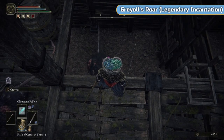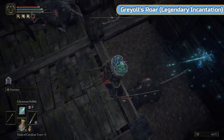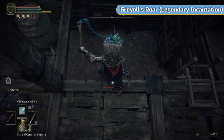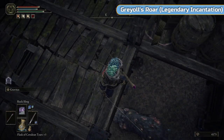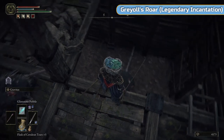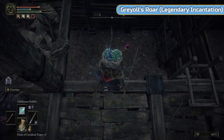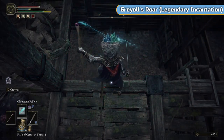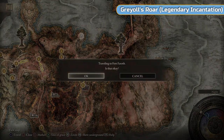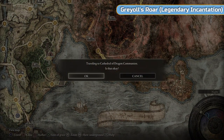Dodge through the rat's attacks and you should be able to get up the ladder before it gets to you. If you die don't worry — we've already done what we came for. I can't teleport out because the rat is directly below me and still aggroed. Your lock-on will keep dropping off — just keep angling it to get the lock-on. So that was a legendary talisman, obviously one we need.